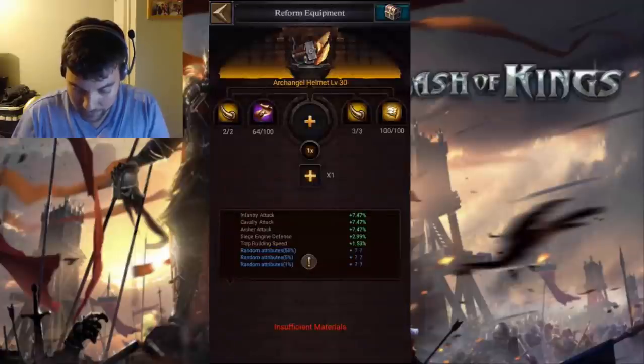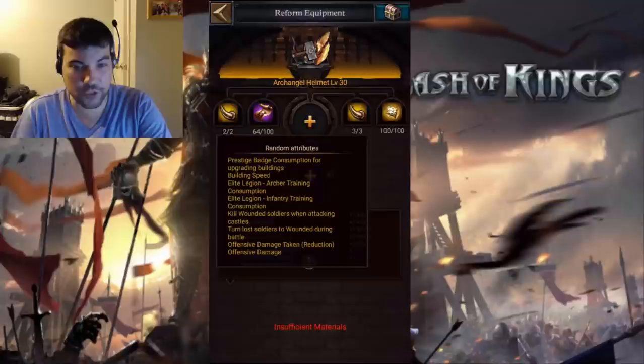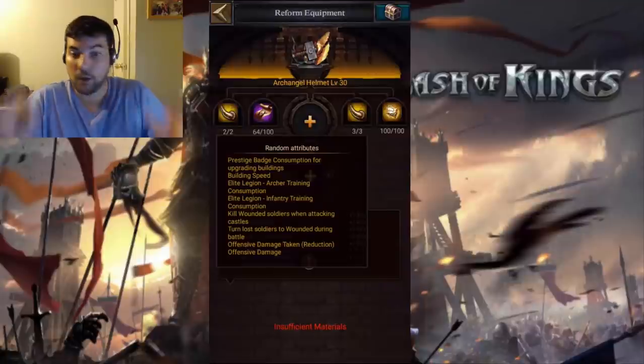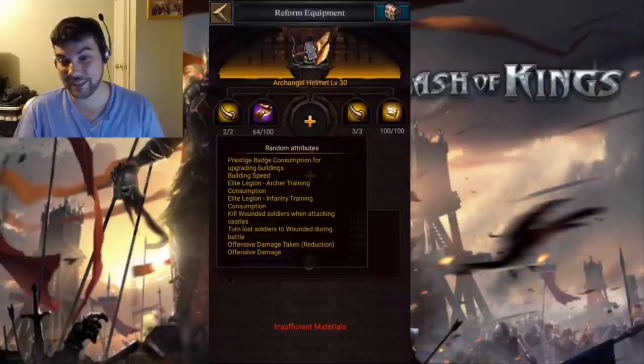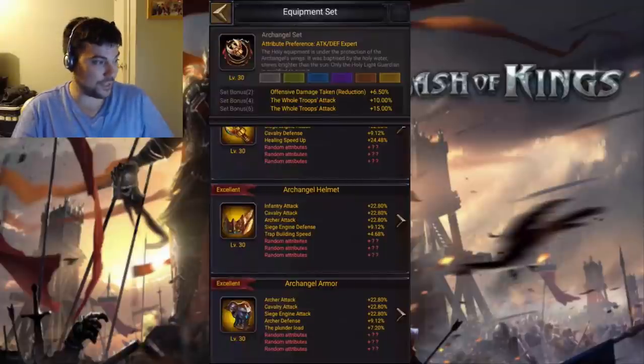The very last one that I would say is good is this one here — and really that's because there are only two good ones: offensive damage taken and offensive damage, which are really good attributes and also among the hardest to get. But if you're spending all those resources, look at the other ones: prestige, badge consumption, building speed, elite legion consumption training. To me, that's not worth it. This is a battle set and I only want battle things. There are only two good ones on here, so that's why I prioritize that one the least.